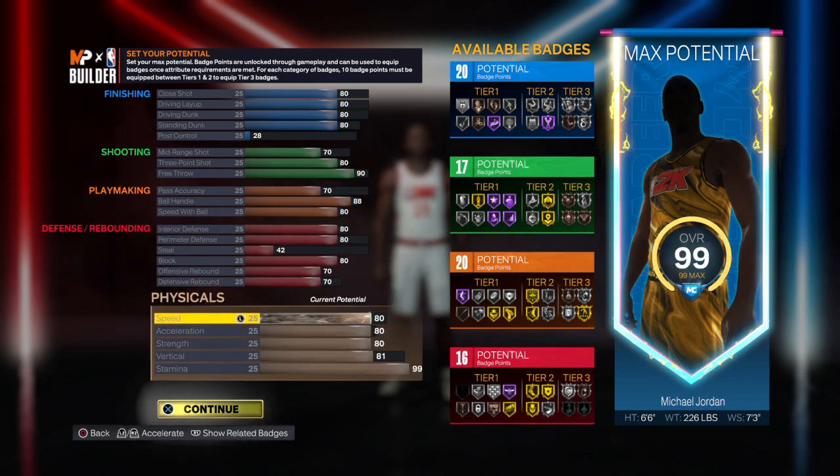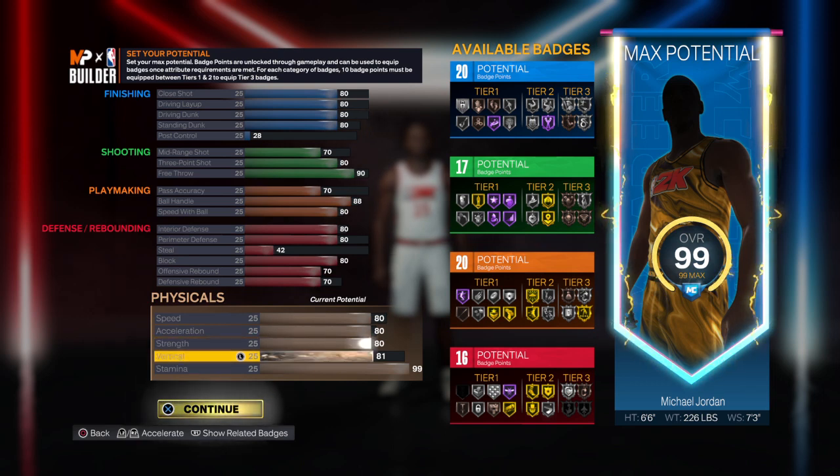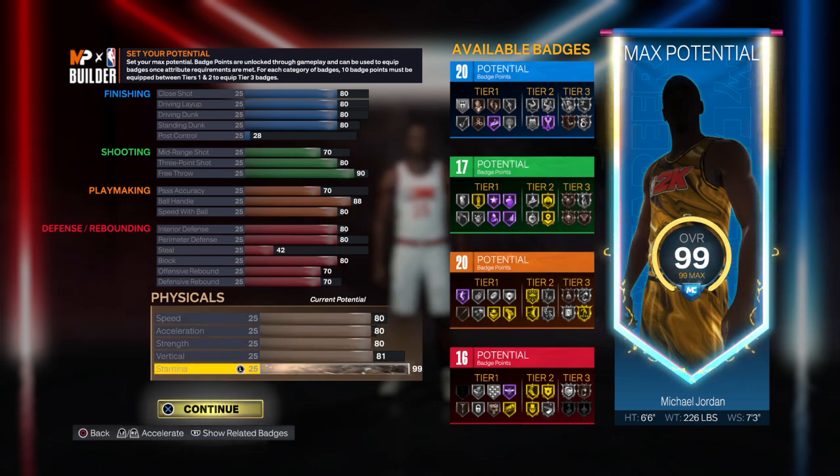For your physicals: speed at 80, acceleration at 80, strength at 80. Most of the builds I make — 99.9% of them — always have strength on them. I think strength is very vital in every build as far as play style, how you play, and how you're able to hold the paint big or small. For your vertical, put it at 81. And last but not least, for your stamina, put it at 99.